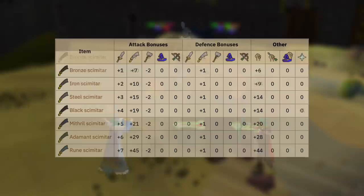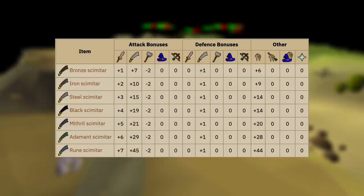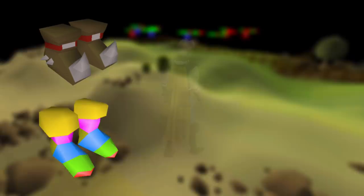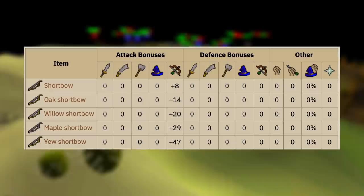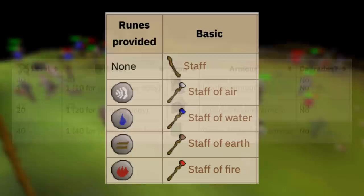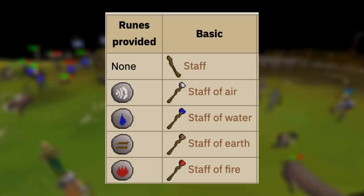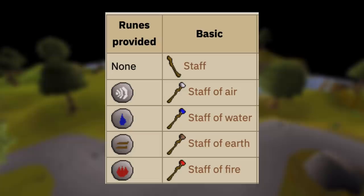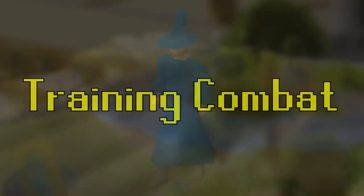For melee, always wield the best scimitar you can and wear the best armor. You should also wear the boots you receive from the Stronghold of Security, and any cape or amulet you'd like. For ranged, always train using the best shortbow you can. For defense, start with Leather Armor at level 1, Studded Leather at 20, and Green Dragonhide at level 40. For magic, there are elemental staffs that give you unlimited casts of any rune with that element — for example, a fire staff gives unlimited fire runes. Pick your staff depending on what spell you're casting, and the best armor you can really wear is wizard robes.